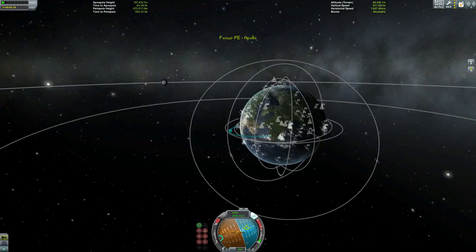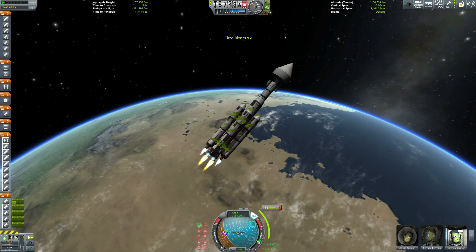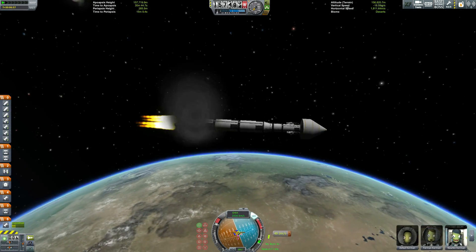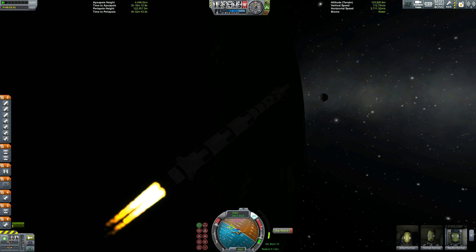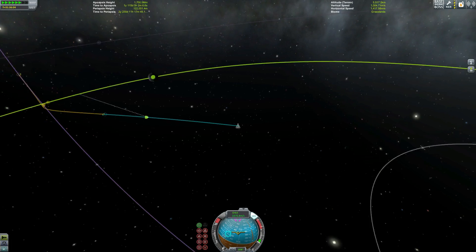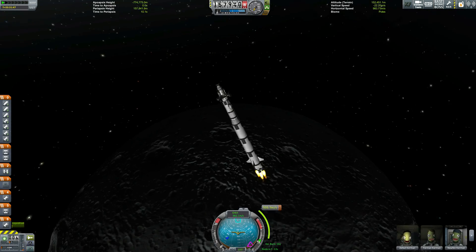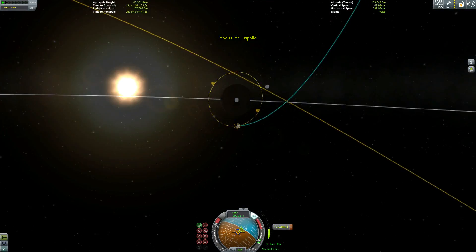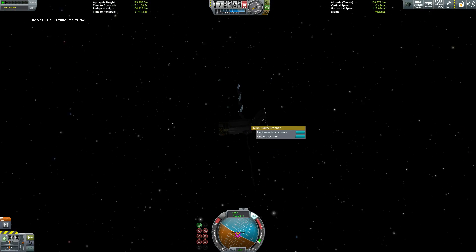The moon base requires a science lab, some Kerbals, and a way to extract and refine ore. We've got all that on here, plus some defences because we don't want anyone being able to just waltz in and either nick my moon base or destroy it easily. So it's got quite a lot of weaponry on it. Obviously it uses space missiles because the moon doesn't have an atmosphere. We've changed the space rule in the World Congress, so I'll explain that in a sec.